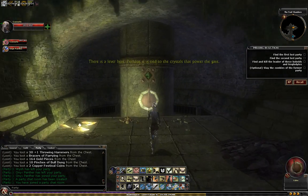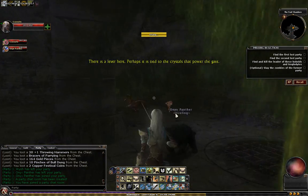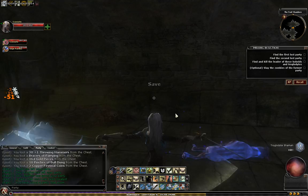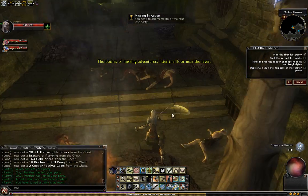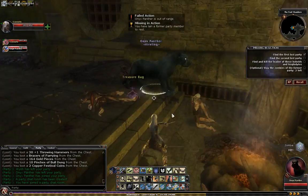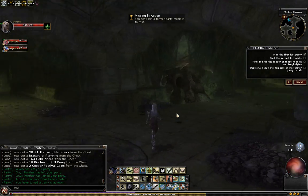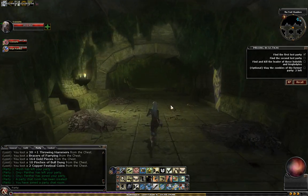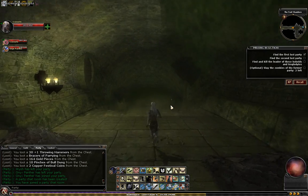There is a valve here that you need to progress. When you hit that valve, it's gonna spawn some monsters on you down the hallway, back where you were. You need to come over to the rest shrine, and it'll start bringing zombies to life here. You gotta kill all the zombies of this previous party. Apparently some adventurers went into the sewer and got in over their heads. So you gotta do this twice — once to the east, which is where we just were, and once to the west.